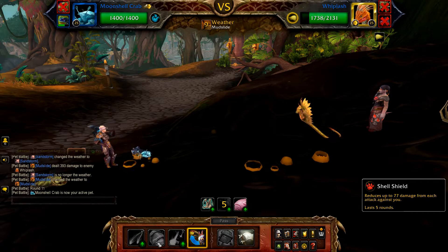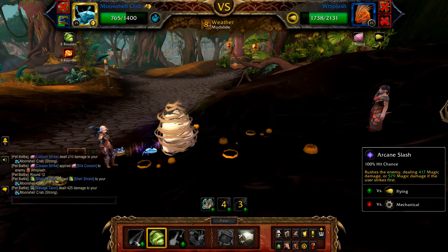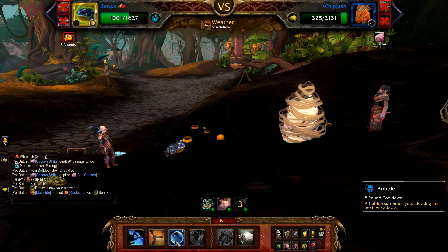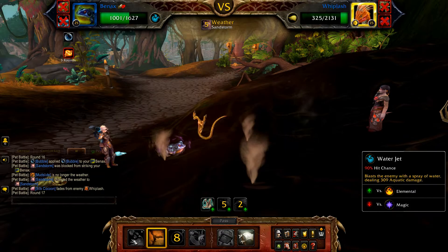Now swap out to your Moonshell Crab. Cast Shell Shield, and now Arcane Slash until defeated. If defeated, Bainax re-enters — start with Bubble, then use Mudslide if Sandstorm is used, otherwise Water Jet until the fight is done. As mentioned, this one is RNG so bring plenty of bandages.